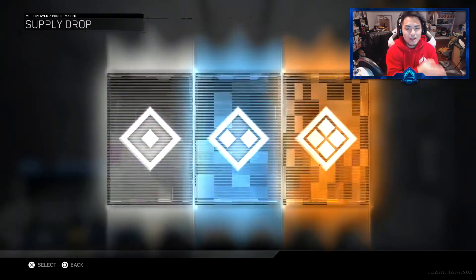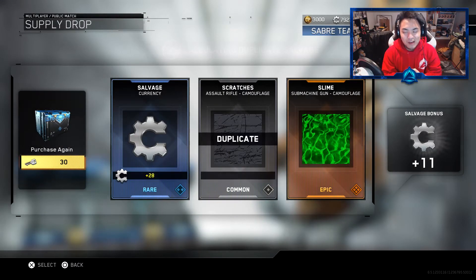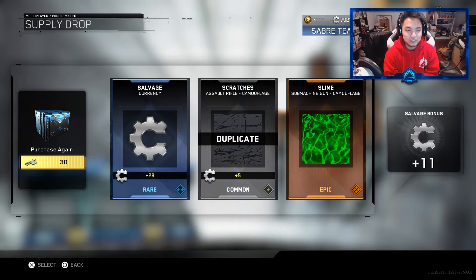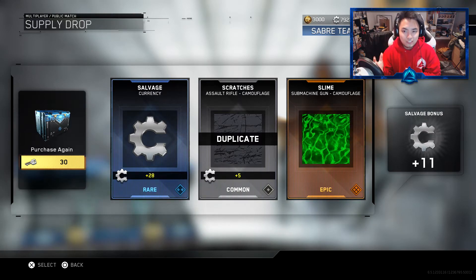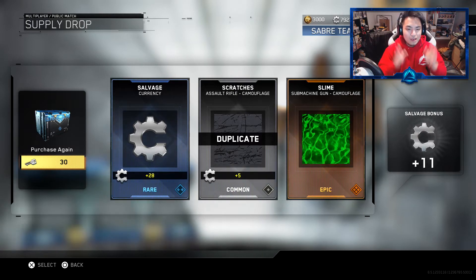So even if we don't get anything good, maybe we'll get something tomorrow and so on and so forth. Whoa, would you look at that! On the first day of our 12 Days of Christmas, we got an Epic! We got a Slime Camo for the Submachine Gun — absolutely fantastic, because I am working on these Submachine Guns. And before you guys think that I'm doing these pre-recorded or fake or anything like that, you can track how it's going by my current level, my Saber Team 7, my Mission Teams, how much COD points I have, how much Salvage I have — everything. You're going to be able to track it along the way. Either way, no more supply drops for today — we got an Epic, pretty awesome!